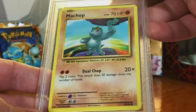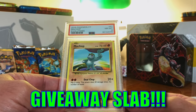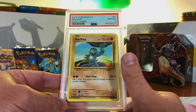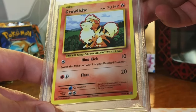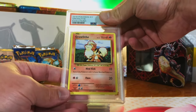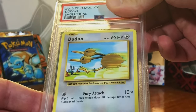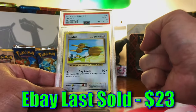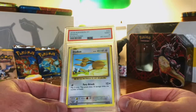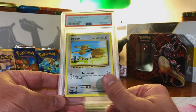Machop Common from Evolutions — I'm gonna guess an 8. Near Mint 8. Base set artwork reprinted for Evolutions — can't wait to do an Evolutions opening, which will happen. Growlithe Common from Evolutions — always loved the base set Growlithe. Also an 8. Near Mint 8. That's fine. Doduo Common from Evolutions — I think this one's an 8. Mint 9! There we go. Our first Mint 9 Evolutions card in this return may just be a Doduo, but it's my base set artworks, so I am thrilled.